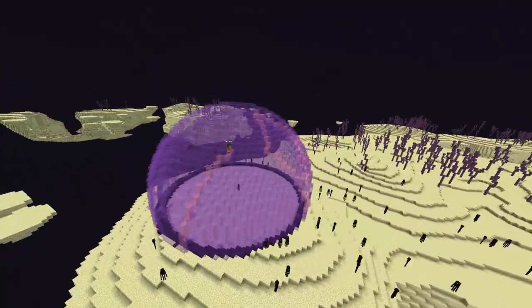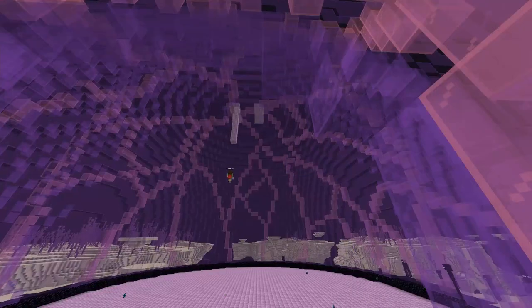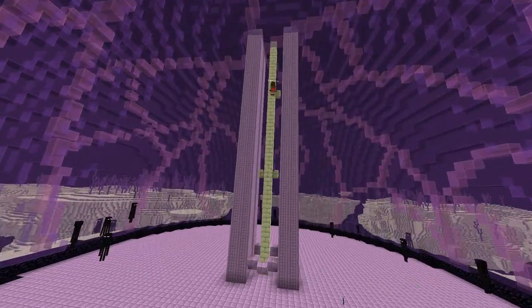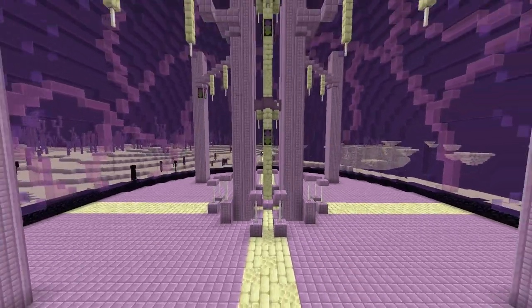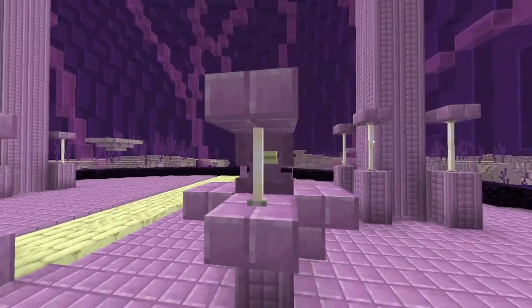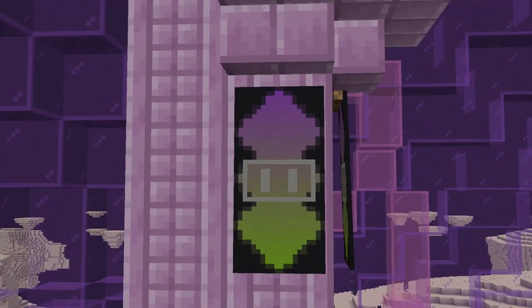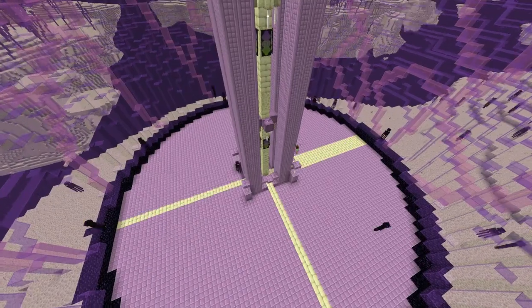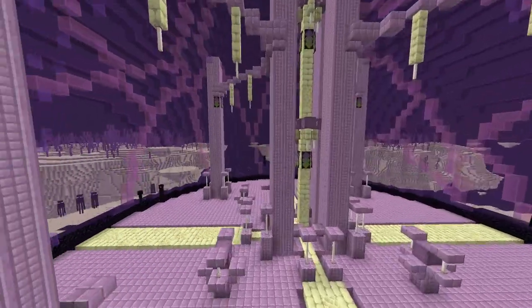This purple glass dome would be quite big and have pink stripes going through it. Also, on the inside, it would have quite a unique design using the purple blocks as well as end stone bricks and emeralds. There will be plenty of shulkers inside this structure. Also, just like the end cities which have these purple banners, I decided that this structure should also have a unique banner. To add more detail to the floor, I added 4 pathways leading in and out of this new Ender structure.